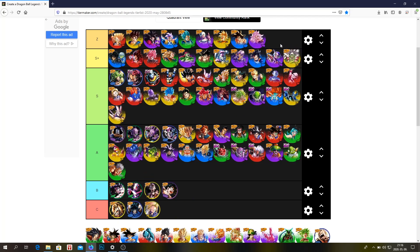Elefriza — S plus, easily. I don't think he's Z tier, but he makes the LoE team so good. Unfortunately I don't have him either, but he's a very good unit. Reddits — A tier.